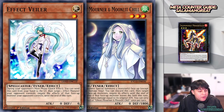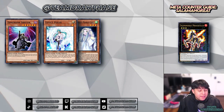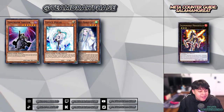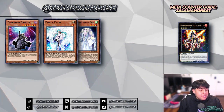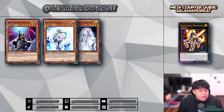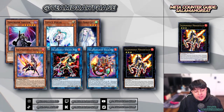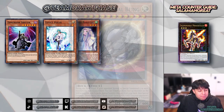Number two: similar to Infinite Impermanence but with a little more restriction, we've got Effect Veiler and Ghost Mourner. During your opponent's main phase or when they special summon a monster face-up, you can discard this card to target one of those face-up monsters and negate its effects until end of turn. Ghost Mourner adds a burn effect — if that monster leaves the field, its controller takes damage equal to its original attack. Use these against Gazelle, Mirage Stalleo, Sunlight Wolf, or Balelynx to create a stalemate and hopefully force your opponent to pass their turn.